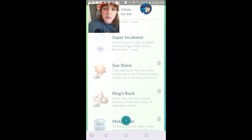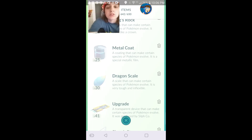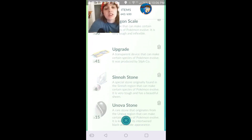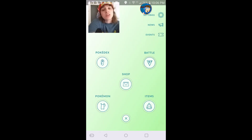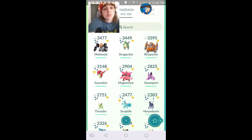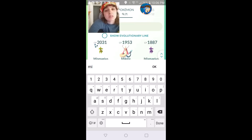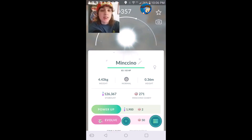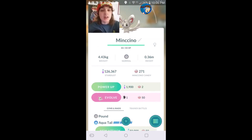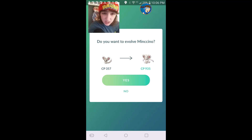Down here is where you always have your items to evolve certain species of Pokemon, and right at the very bottom would be the Nova Stone. You need that, and also 50 Minccino candies. Okay, right here, and we'll evolve it — not sure what it evolves into because I keep forgetting the name.